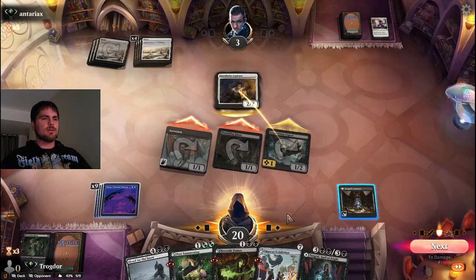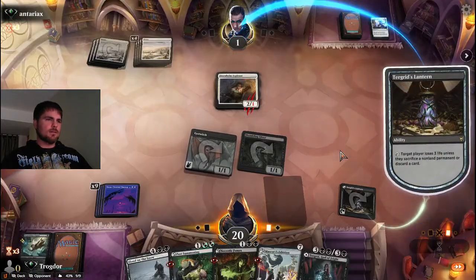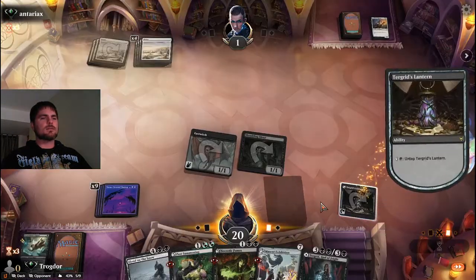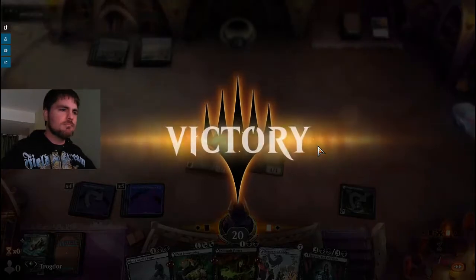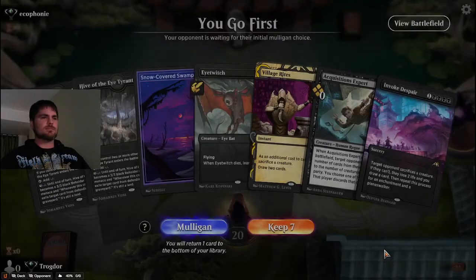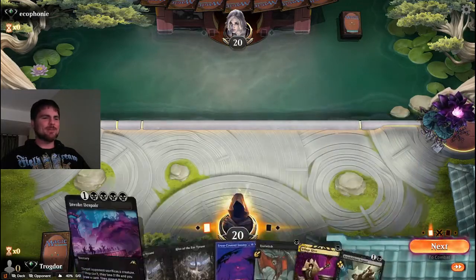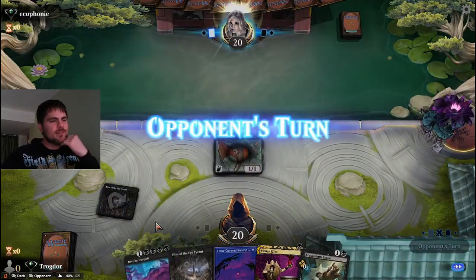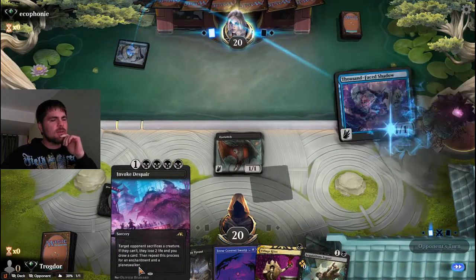That was silly of me now that I think about it. With no cards in hand, they have one permanent to sacrifice. We untap, do it again, and they just lose now. GGs. I love you, Invoke Despair - you're my favorite. When it comes to this card, I think I may be in love - it's amazing.